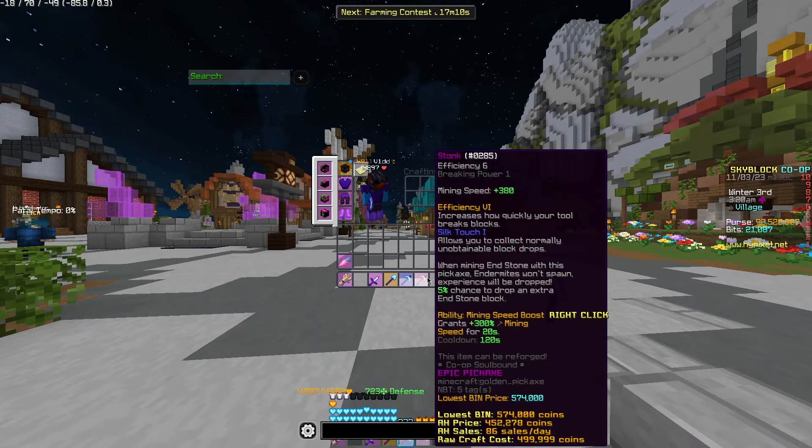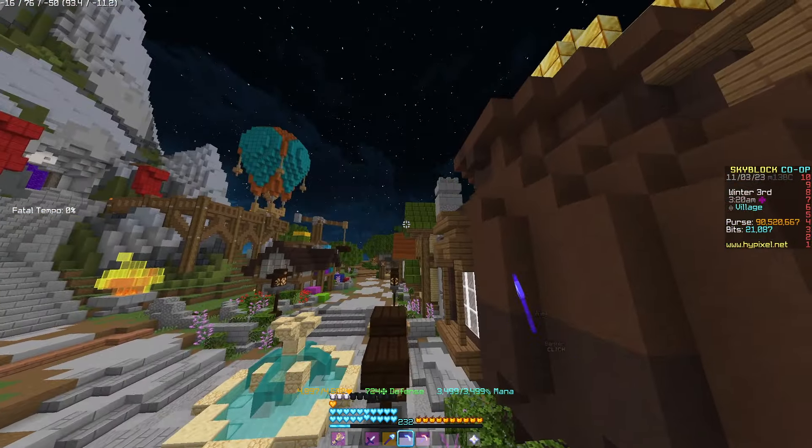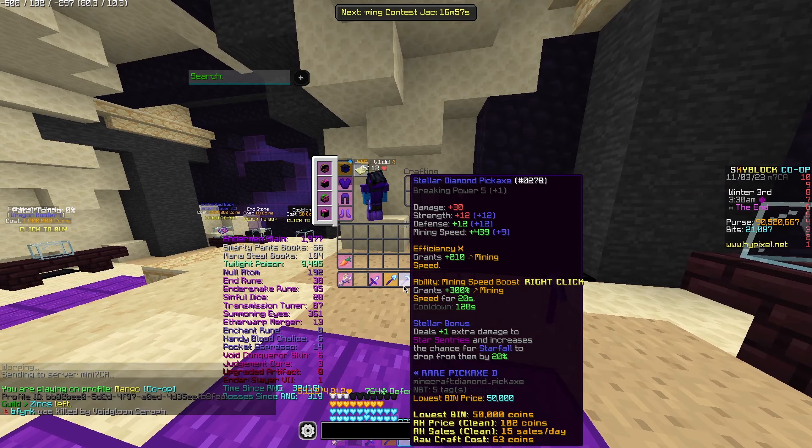There are two types of pickaxes you can use for this. You can either use a stonk, which you just buy from the end, or you can use a diamond pickaxe with Efficiency 10 on it. The difference between the two is that the stonk only works on a certain amount of block types — for example, it can't instantly break cobble or stone slabs. But with a diamond pickaxe, you're able to break pretty much every mineable block instantly.